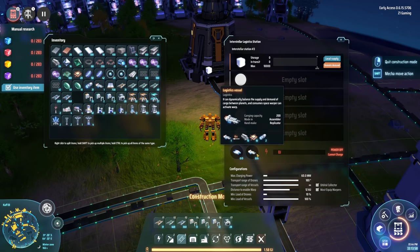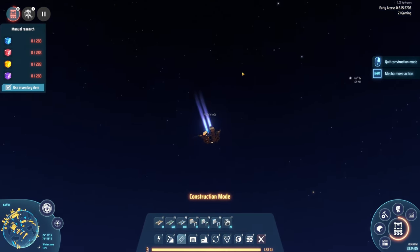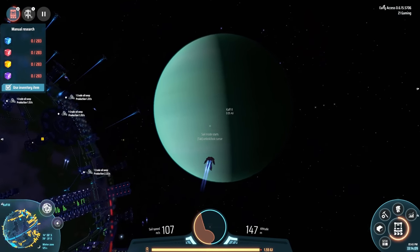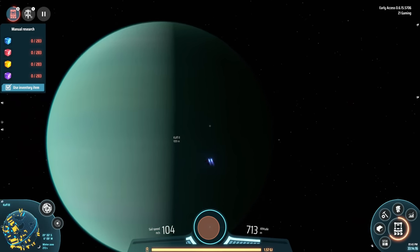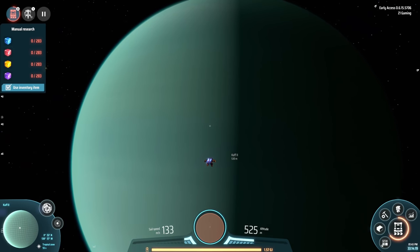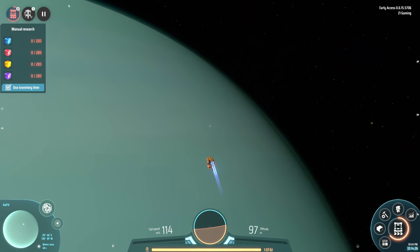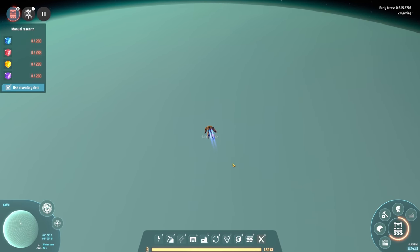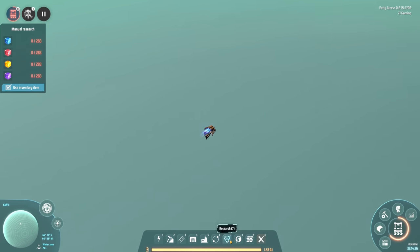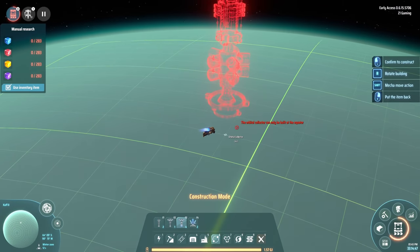We're probably gonna have to put some logistic transport on that. I have four orbital collectors and I don't actually even know how to place these things - I'm gonna guess we have to fly to the gas giant. If I go down here, is it going to let me place them? So we're looking for - gathering? No, production? Transportation? Orbital collector can only be built at the equator.